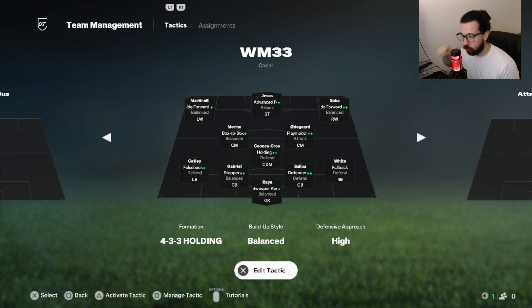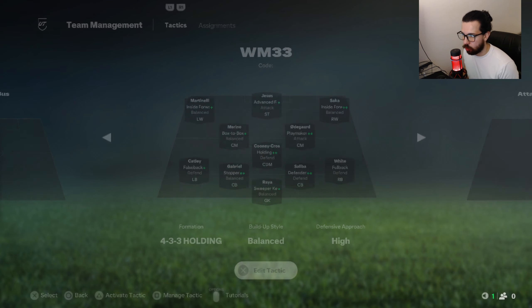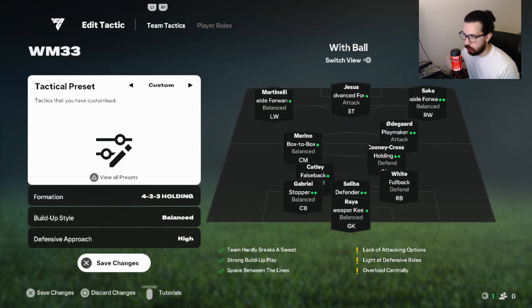My go-to tactic is the WM — the 4-3-3 which converts into a WM. You see the W at the very top: the wingers with the striker, with the two center mids, with the box midfield. So you have two center mids — one box-to-box, one playmaker — your CDM which becomes a holding CDM, and your false back left back that becomes a CDM as well. Then your right back becomes part of a back line of three, so it's literally a WM.